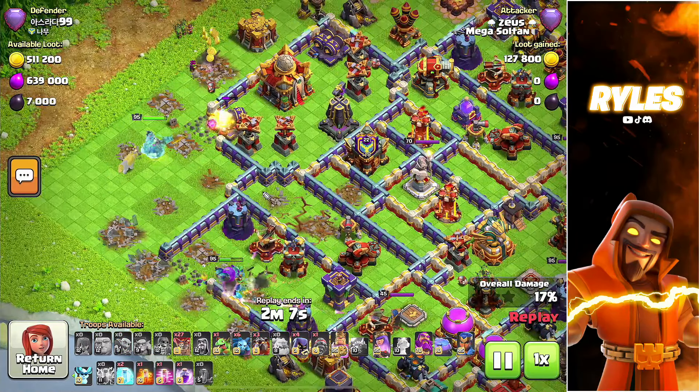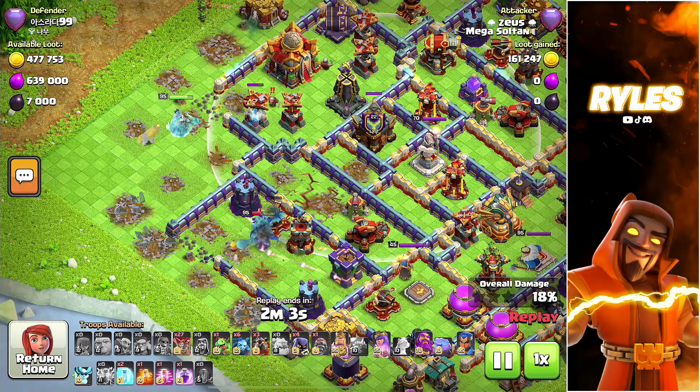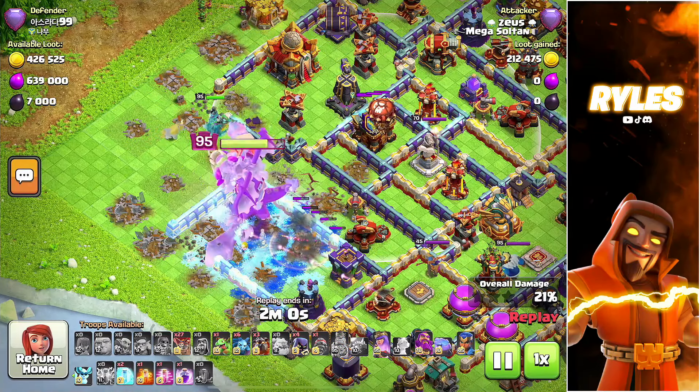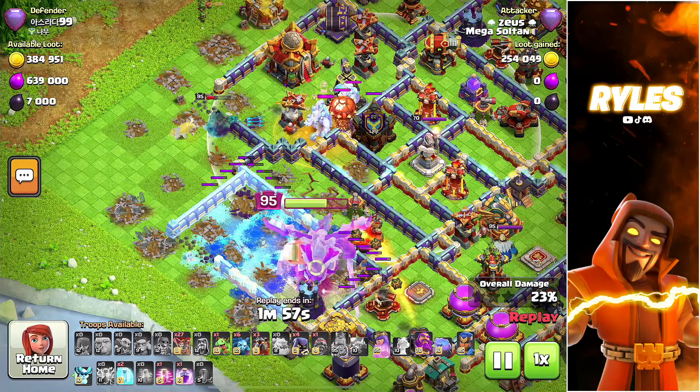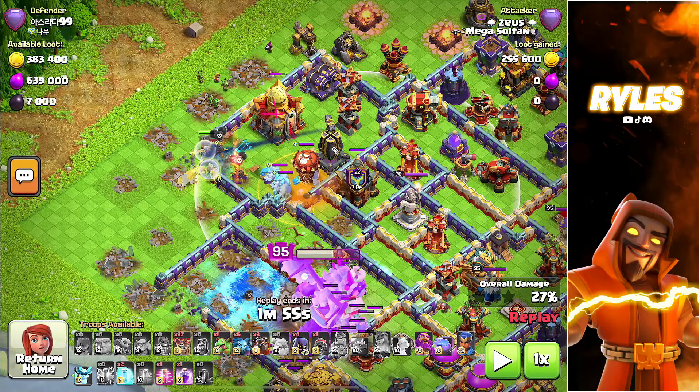Now something very important — we send in the giant with the ice golem alongside the king. The reason is I want my queen to go right in here to get the town hall and the monolith with her ability. I wanted to lure the clan castle with the ice golem or the giant, but sadly it didn't quite work and the CC is running towards my queen. Luckily we get the town hall but we won't get the monolith.